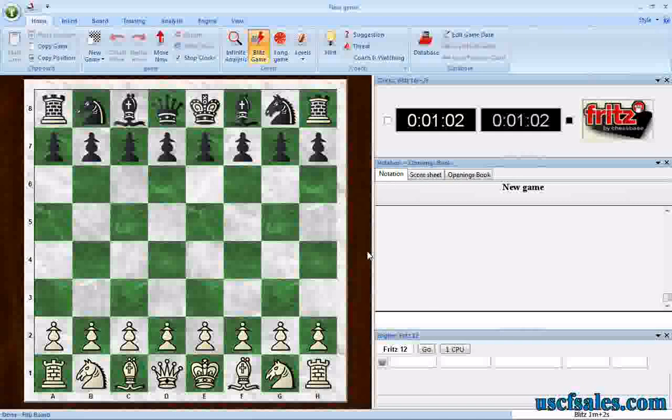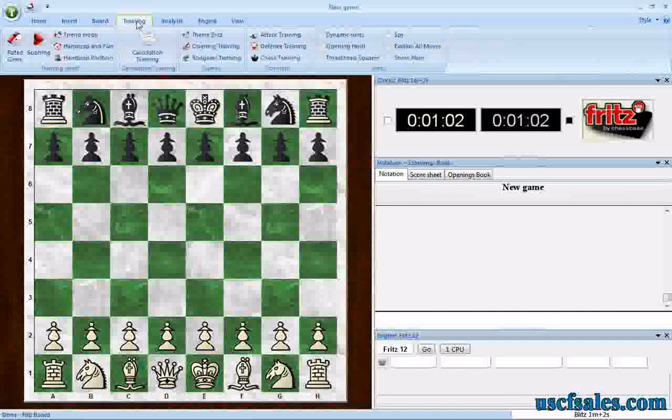It's exactly what you think it would be. You're going to need to click on every piece on the board that can deliver check. The setup is very similar to what we've already seen. We go to the training tab, and instead of going to attack or defense training, we go to check training.